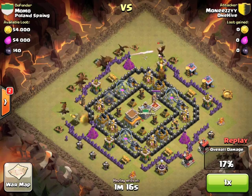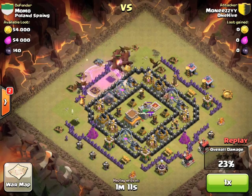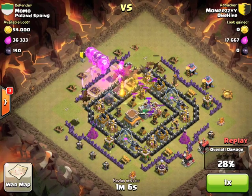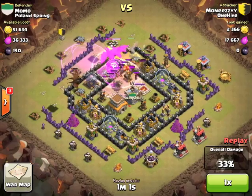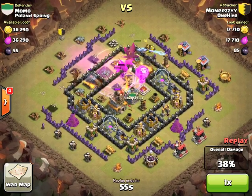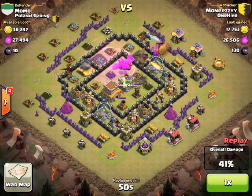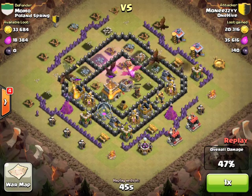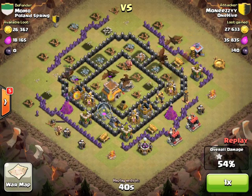She starts dropping the dragons and they go straight in, but they're going to take their time stopping at those elixir storages that have a ton of hit points. But right there - boom - the cannon and the archer tower go down. She drops her rage and her balloons behind it. Now there's nowhere for those balloons to go but to the closest defense, which is right in the core. Also remember, your rage is going to be much more helpful to your balloons than to your dragons.